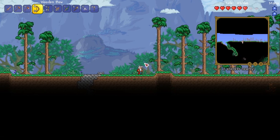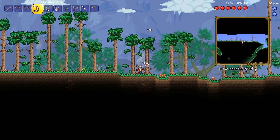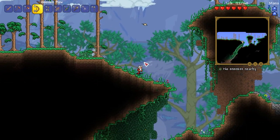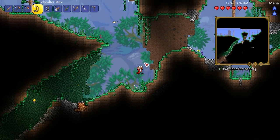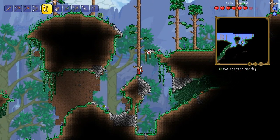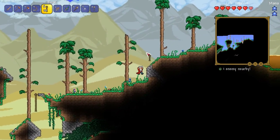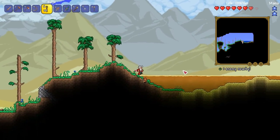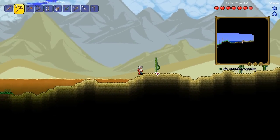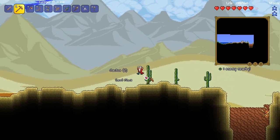So instead I decided that maybe instead of going back there — because it kind of seemed like a dead end anyway — I thought we could go right and just get a better sense of our world. Hopefully we might stumble across a really nice cavern system like we did in the last episode. We just kind of explored and found something good. Up here we go. A desert — that's interesting. I am not equipped enough for a desert yet, but I may as well get some stuff while I'm here, so I'm going to grab some cactus and some waterleaf for potions.